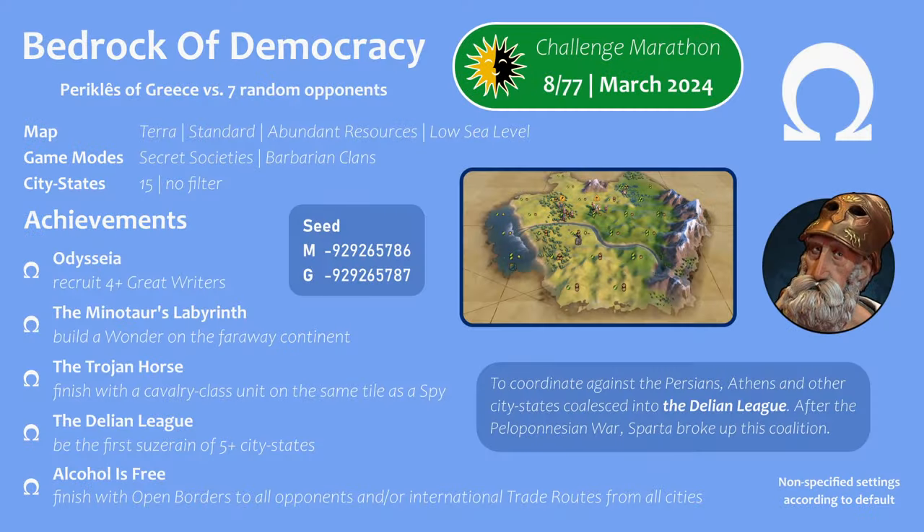As for achievements this game: Odyssea — recruit four or more Great Writers. The Minotaur's Labyrinth — build a wonder on the far-away continent. Note it is a Terra map. The Trojan Horse — finish with a Cavalry class unit on the same tile as a Spy. The Delian League — be the first suzerain of five or more city states. And Alcohol is Free — finish with open borders to all opponents and/or international trade routes from all cities. You'll see how I did these achievements in the playlist. Let's get into it.